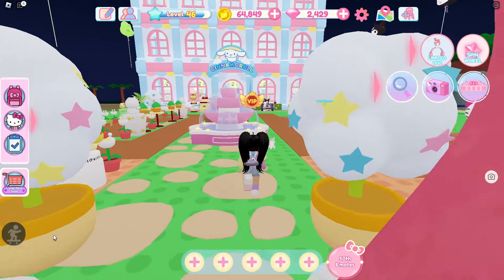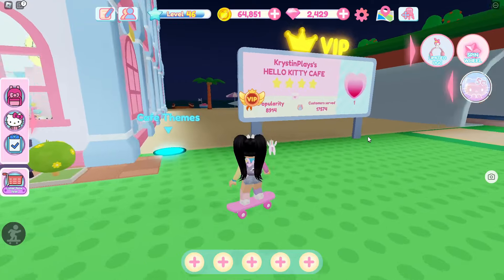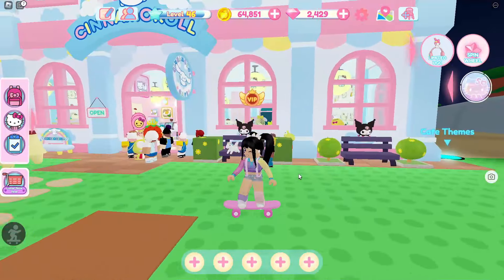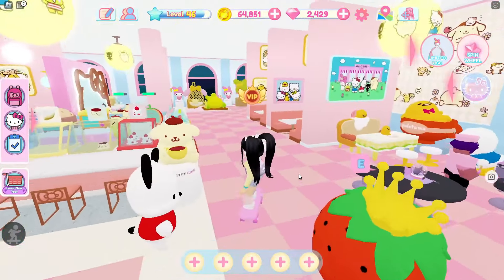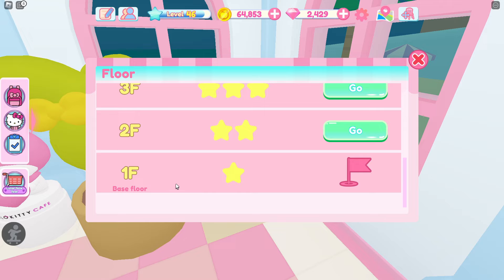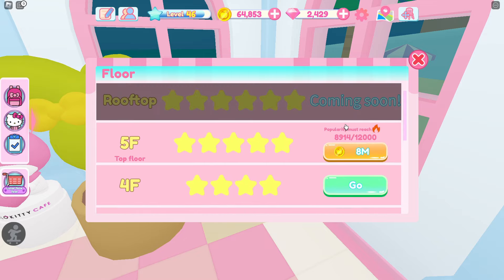So let's get started. In order to open different levels and floors in your coffeehouse, you're going to need to increase your popularity, which will increase your star rating. You're also going to need coins and head over here.